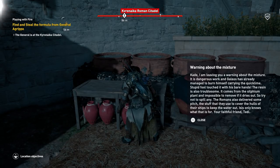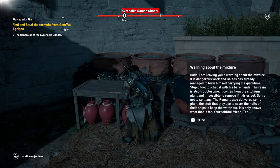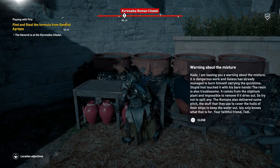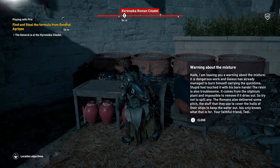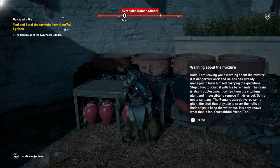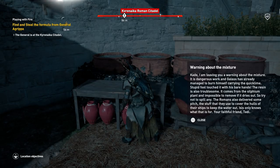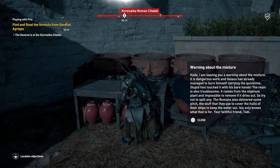Warning about the mixture — Kade, I am leaving you a warning about the mixture. It is dangerous work and Galios has already managed to burn himself carrying the quicklime — stupid fool touched it with his bare hands. The resin is also troublesome; it comes from the sylphium plant and is impossible to remove if it dries out, so try not to spill any. The Romans also delivered some pitch — the stuff they used to cover holes of their ships to keep water out. Isis only knows what that is for. Your faithful friend, Teddy.